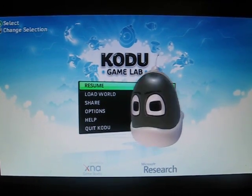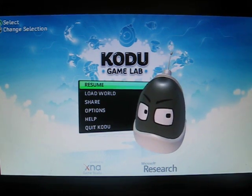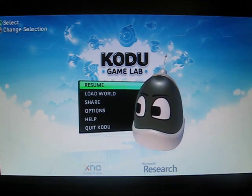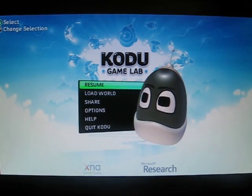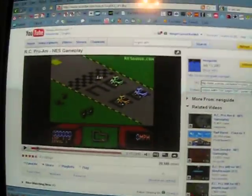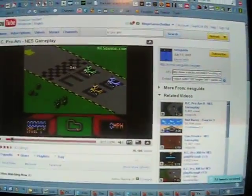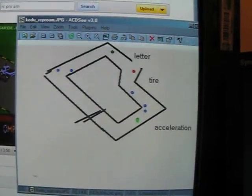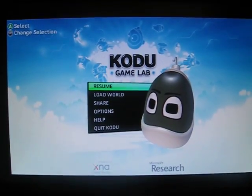Basically what I did is I had a desire to make RC Pro Am from the Nintendo, made by Rare — just the first race — in Kodu, just to see if I could do it. So basically all I had was a YouTube video showing the first level, and from that I made this awesome diagram in MS Paint, and now you can see exactly what I did.